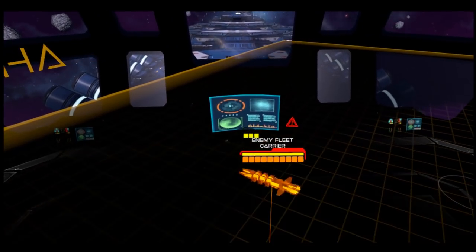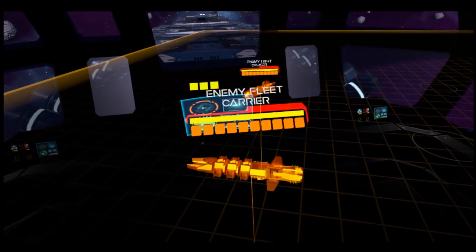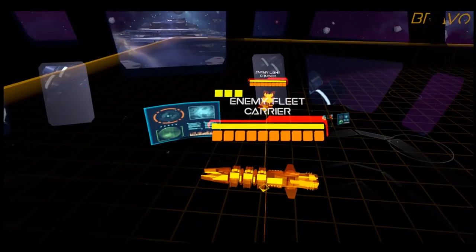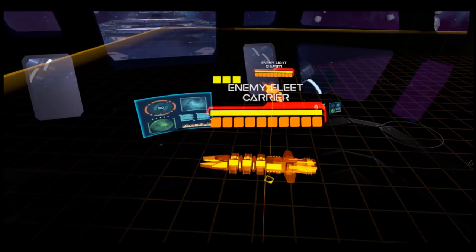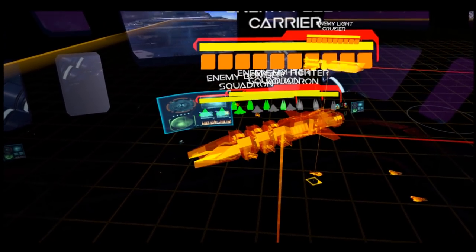Enemy AI also can use carriers. So as they get a target, they'll deploy fighters to start attacking you with. So when this carrier starts seeing us — which it is now — it'll start dropping its fighters as well.